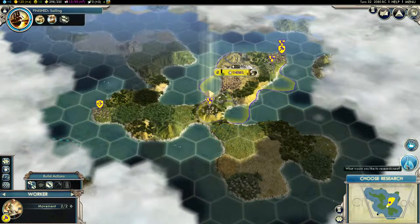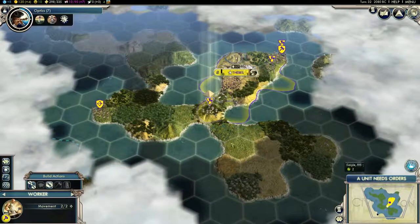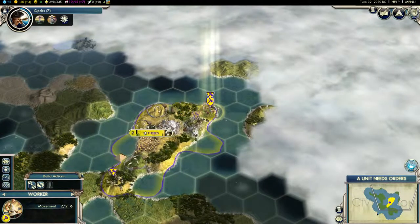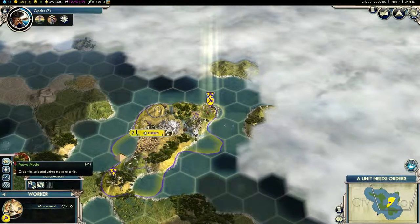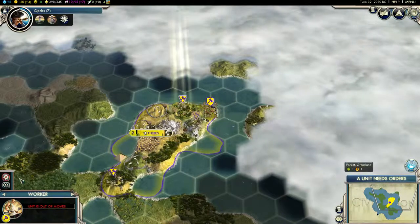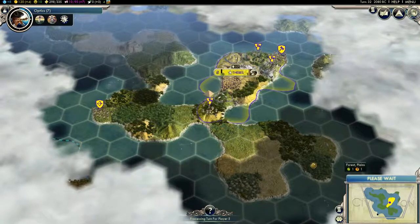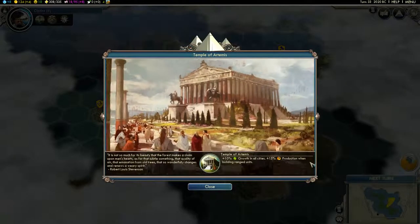I can start exploring now. So I think next we'll go for Optics so we can start colonizing the islands around this one. Automate. And that's that.